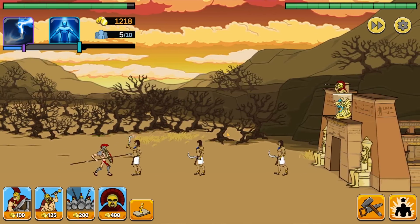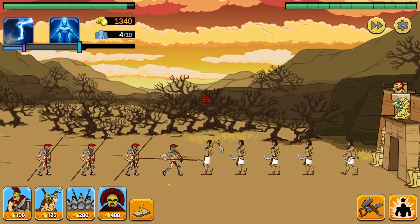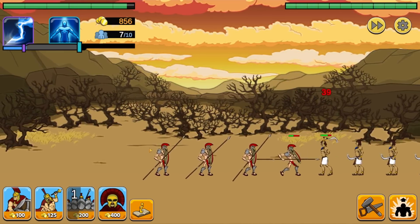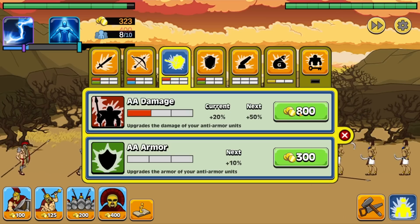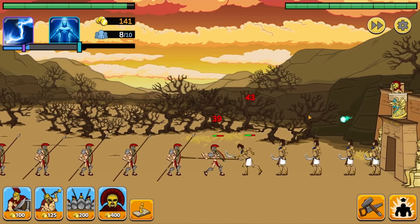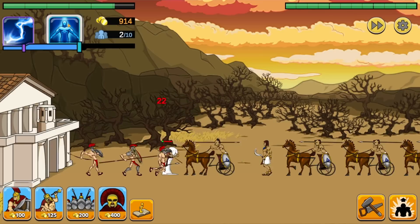Oh great, they're in the Egyptian age now. Thankfully, even though they have a big number of Egyptians, we're making it pretty good ways toward their base. And it's all thanks to these assault Spartans. Maybe a couple of spear throwers would be good too, and also giving them some damage increase and armor. Now they're really doing the work — look at that damage. And they have a weird tower thing. Just need to keep it up like this, and now we can advance.